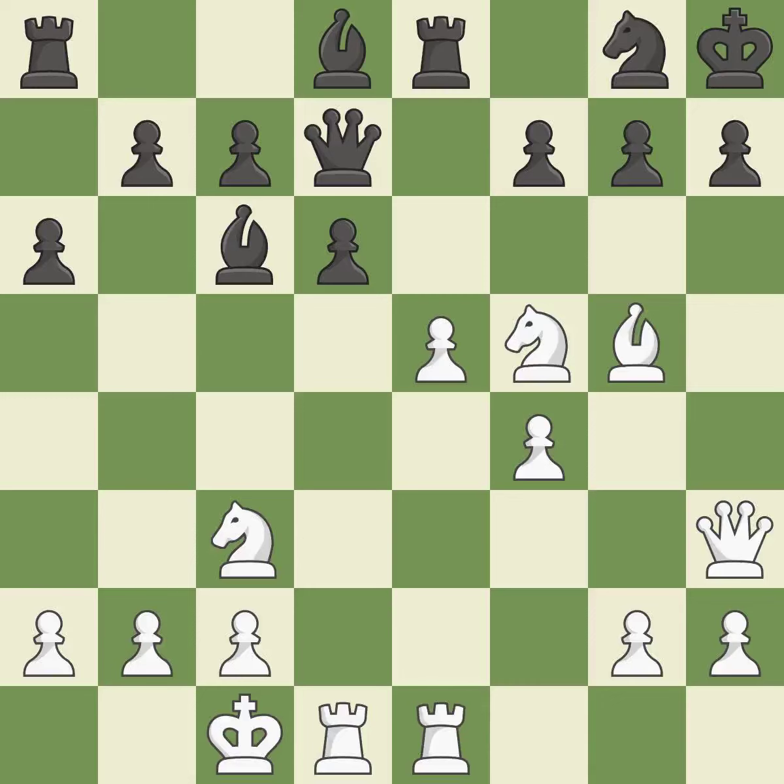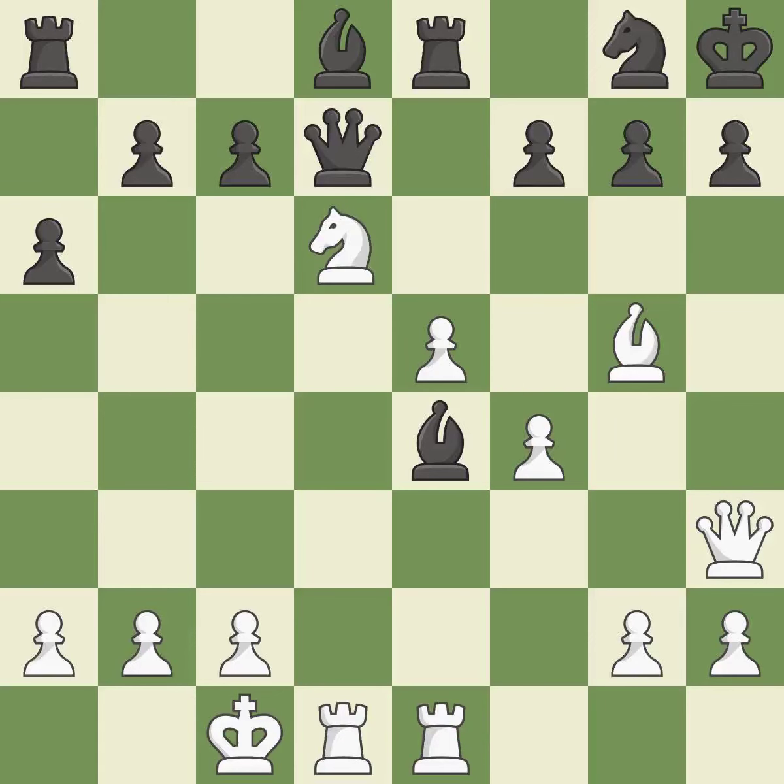This offers an equal trade of pieces. This threatens to kick a knight — it is best. This misses a much better move; it is a mistake. This loses a pawn. This allows the opponent to reveal an attack on a queen — it is a blunder. That was a truly amazing move — it is brilliant.